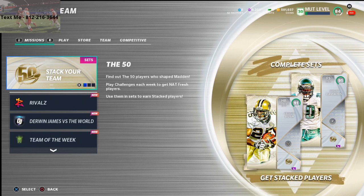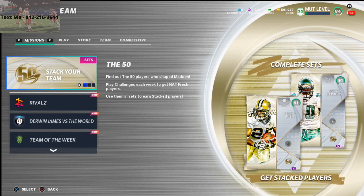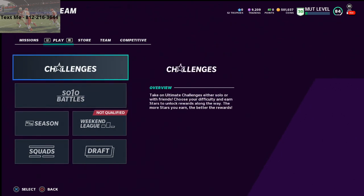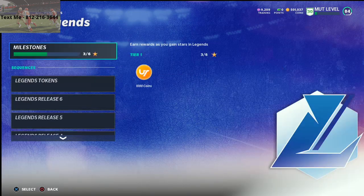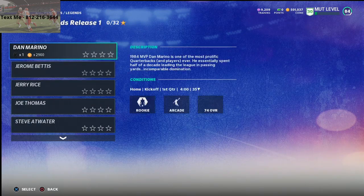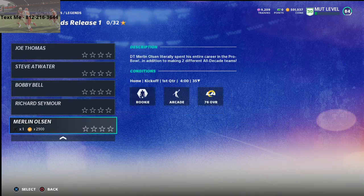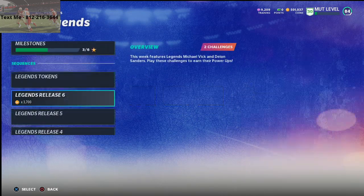Let's talk about coin-making methods. I've got about 500K here, and I had to completely restart my team. So let's jump into it. The first thing is a plethora of solo challenges you can do — basically the Legends Challenges. You can go down to any of these Legends right here and get the power-up for all of these players.